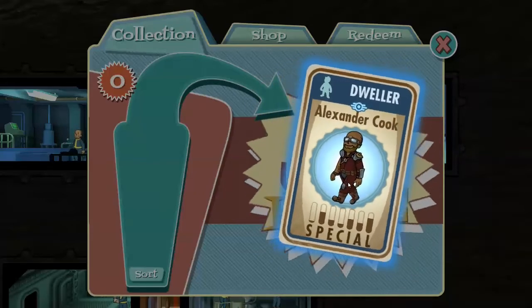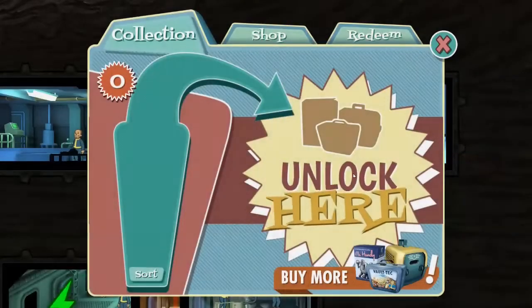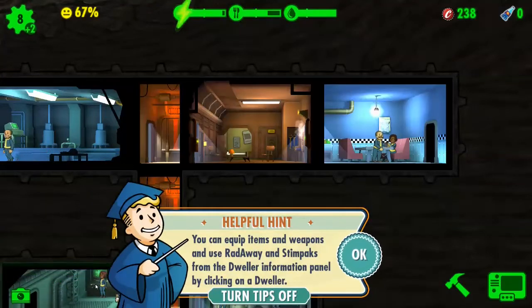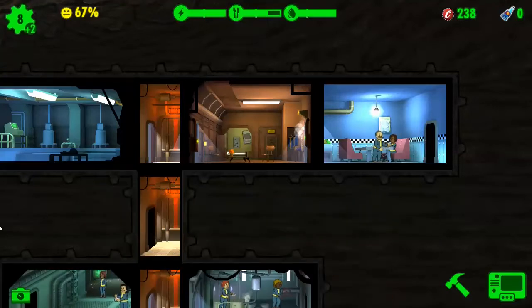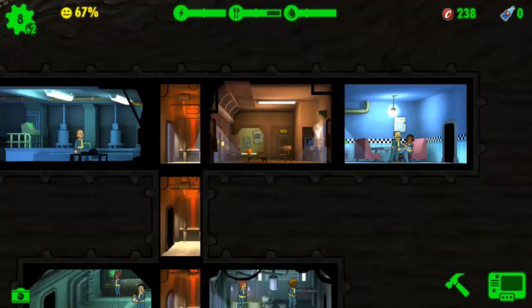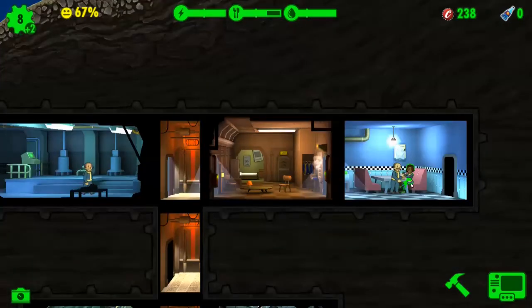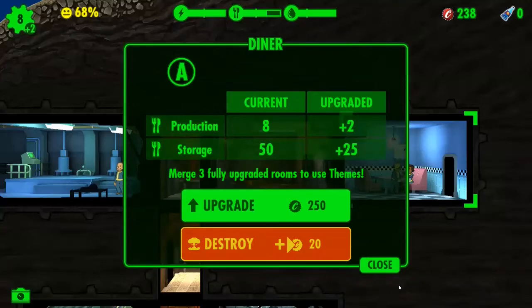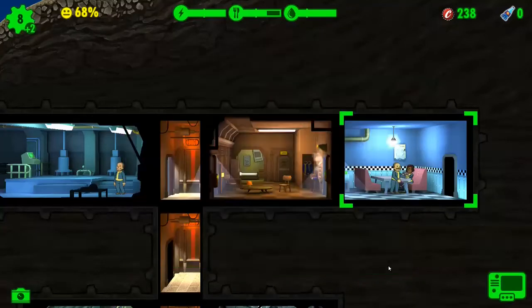Alexander Cook — does that mean he's a good cook, or is it just his surname? You can equip items, weapons, RadAway, and Stimpaks from the dweller information panel — click on the dweller to see their info. I feel sorry for that guy out in the wasteland now. I don't have room for more dwellers right now. I'm gonna upgrade the diner though — I think I can.